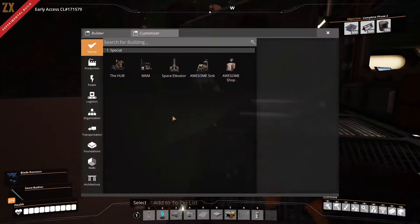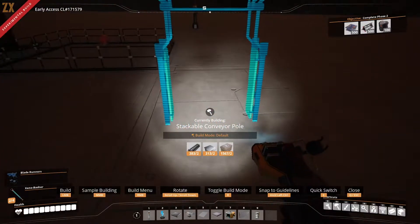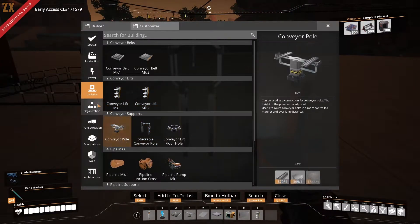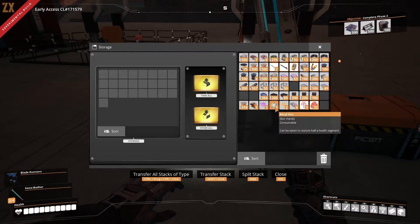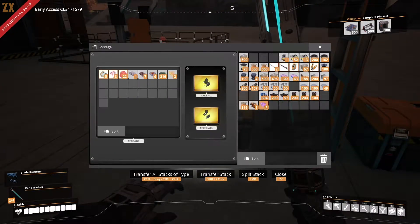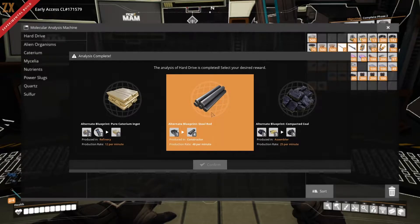We're back. I saw a really cool thing someone did on YouTube where they arranged storage containers in an organized way - I'm going to start putting my stuff in more organized places because my inventory is looking like a mess. We did our research - let's check out what we got.